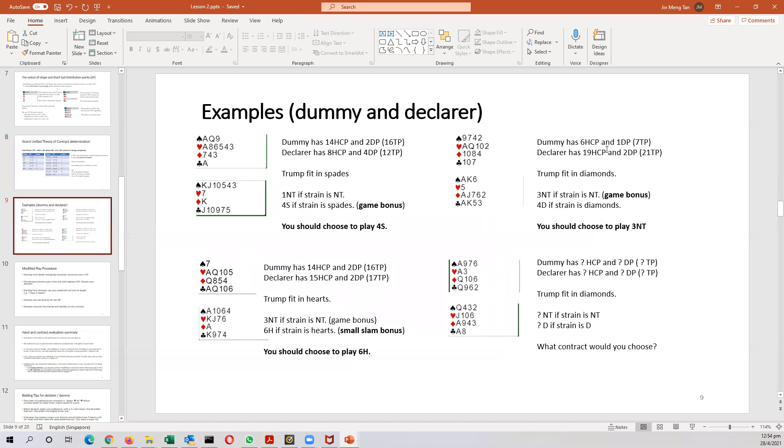This slide calculated the HCP and the DP for each set of hands. You realize that you can have quite different contracts depending on whether you're considering a no-trump or a trump contract, and depending on whether you count distribution points or don't count distribution points.